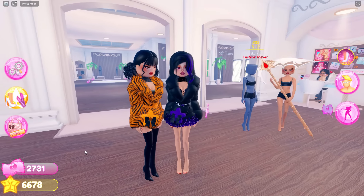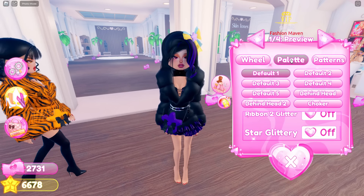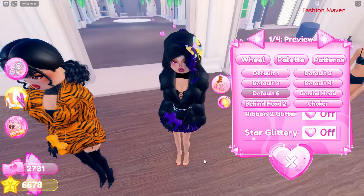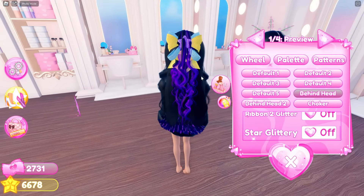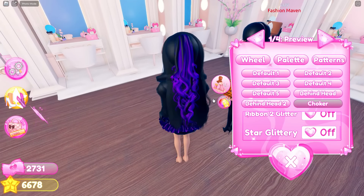And now we need the hair accessory because it's literally a bow. So there are actually several ones: here is the first one, the second one, and there's a third one. Then here's like a smaller version of it, and there's one behind the head. I like the behind the head the best — right there on top of your hair like that. And there's one behind the head number two, which is bigger. Then here's the choker version.